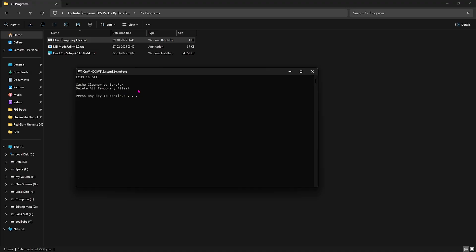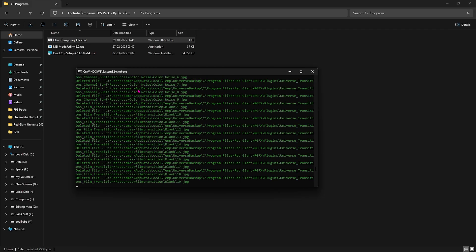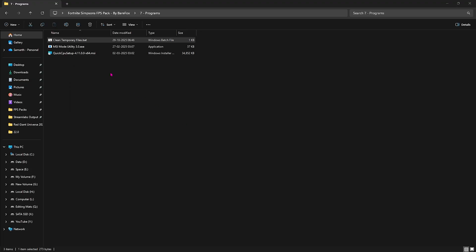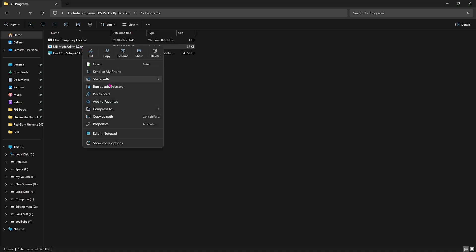The last folder is Programs, which includes Clean Temporary Files. Right-click and run as Administrator, press Enter when it opens, and it will delete all temporary files on your PC. This will drastically optimize your PC's performance since these files are useless but still consume system resources. I recommend doing this every now and then.